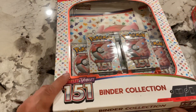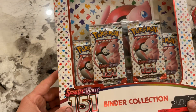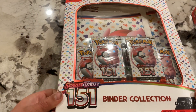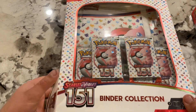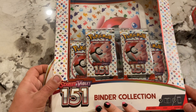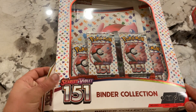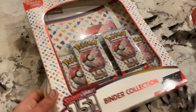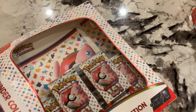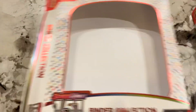We went down to the downtown and we found Scarlet and Violet 151. We're going to start opening up that. We found the binder collection, and it even comes with packs. Let's check it out, Pokerjack. Yeah, let's see what's going on in here.